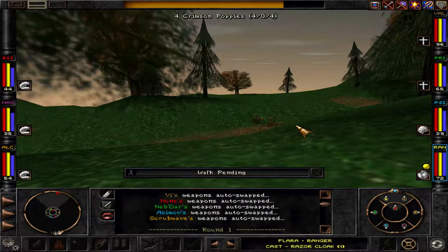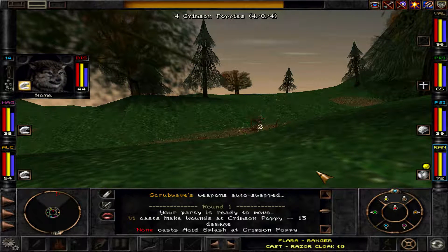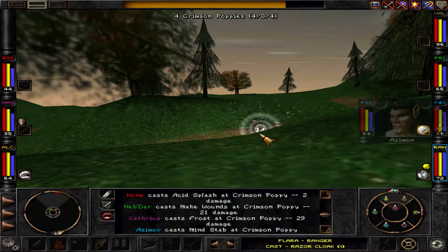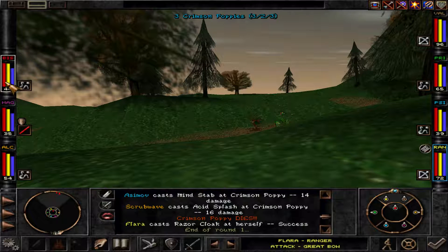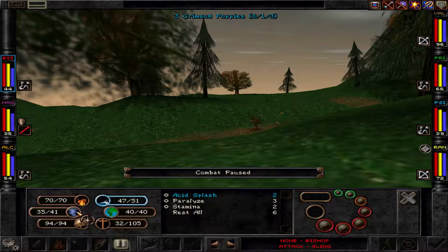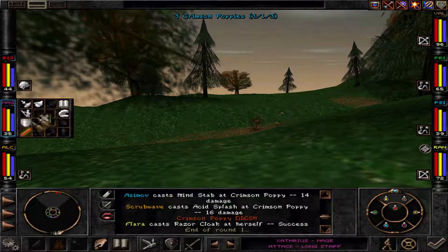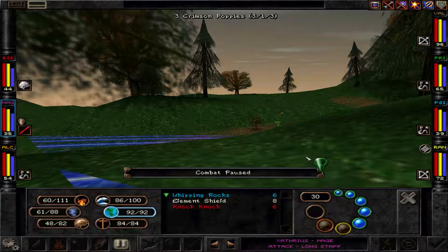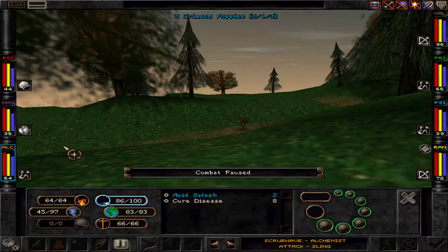Will we make it to Martens Bluff in this episode? Maybe not. That acid splash — really pitiful. Yeah, we killed one of them. Could also have gone for more aggressive area spells, but we can still do that a little bit — like that. They're now coming in range for that too, so that's better.